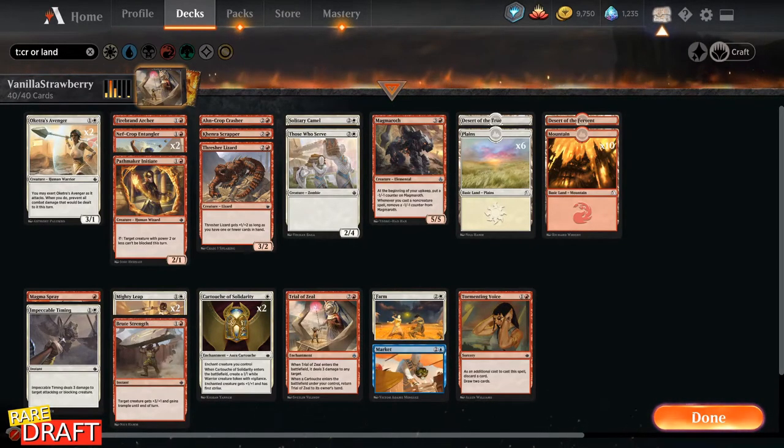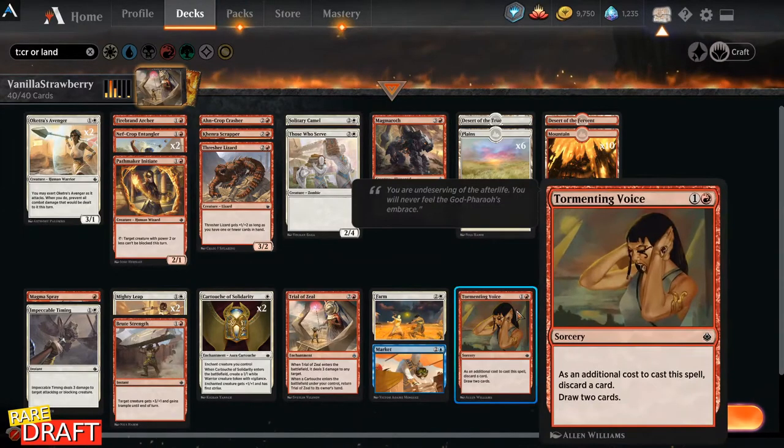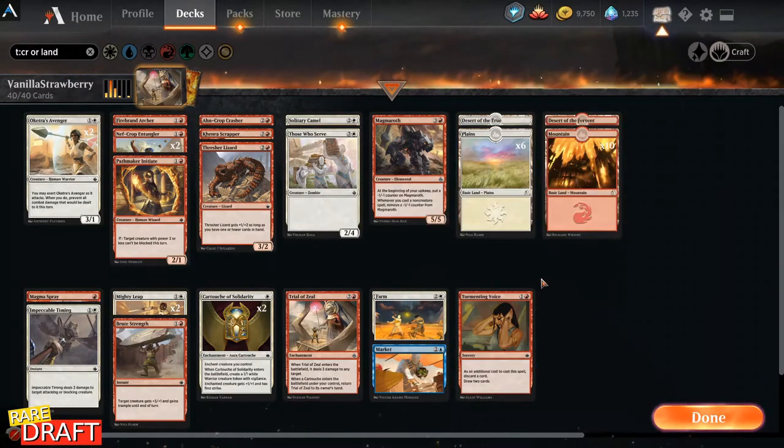On a more serious note, we have our base red here and just a topping in white, so that's why we have only 7 white sources and 11 red sources. We don't mind not having white in the beginning of the game, but we must for sure have red. We're going to play anti-lands here because our pool was really small, but we also have Tormenting Voice to be able to discard some extra lands and draw more cards if we need to.